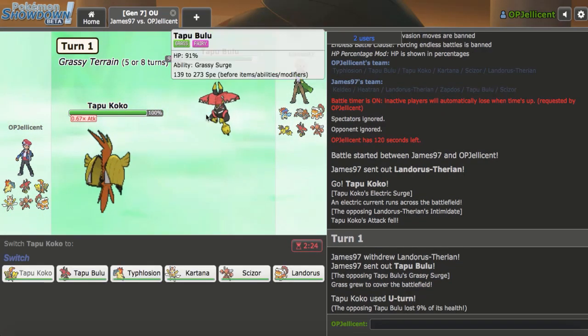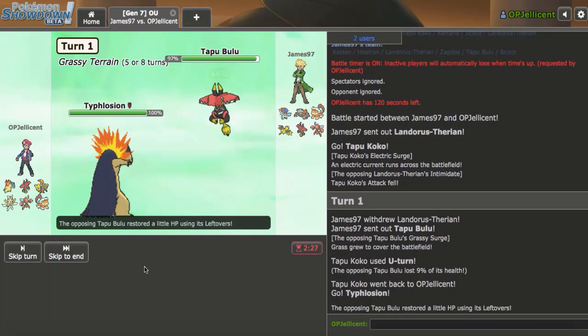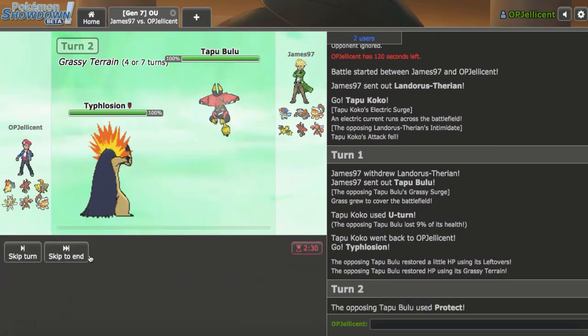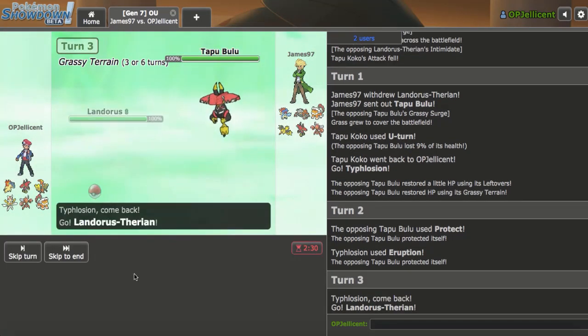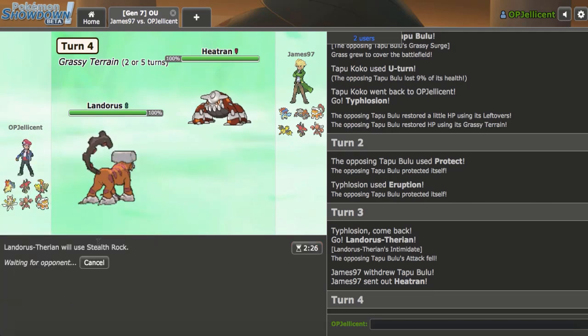I don't know whether they'd be Leftovers or what's going on right here. I'm going to bring in Typhlosion — this is where I have to make a prediction. They are Leftovers. So if they have Protect they can scout. I'm going for Eruption — yeah, they do have Protect, so I'm glad I clicked Eruption initially. Now that they know what move I'm going for, I'll go out into my Landorus-T as my opponent switches into Heatran and force my Rocks.